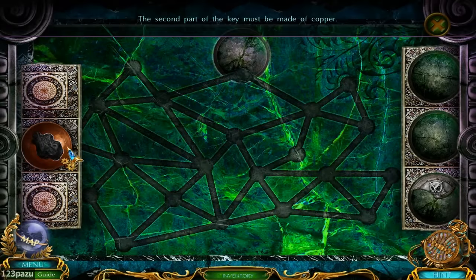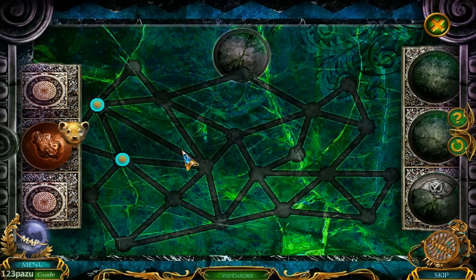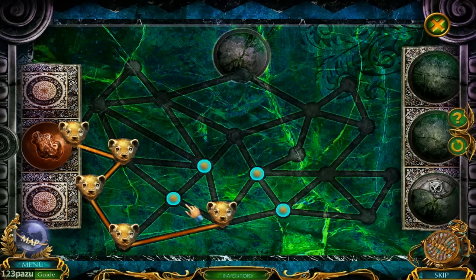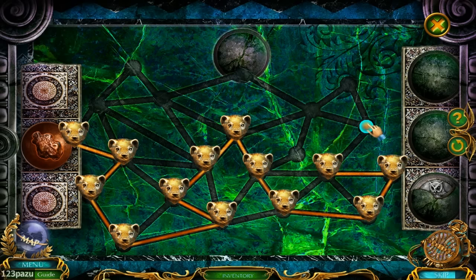The second material is the copper ore. And once again, we are guiding the bear this time. I think I messed up. This is not going to work. Nope. Restart the puzzle.